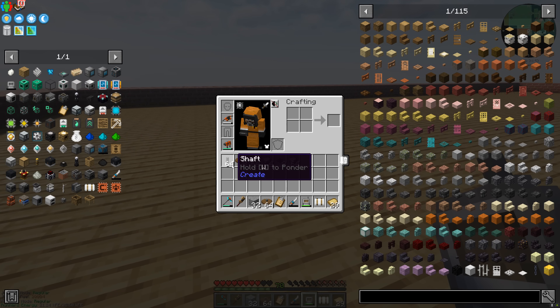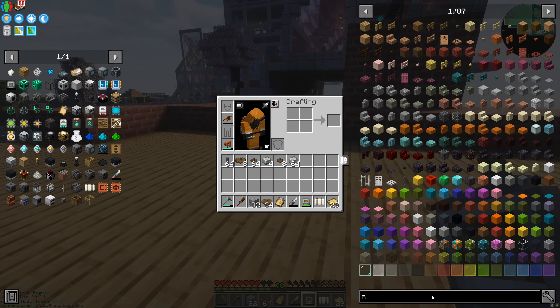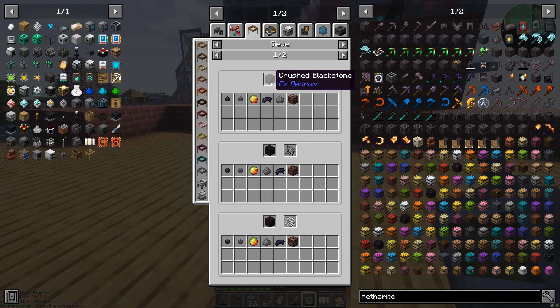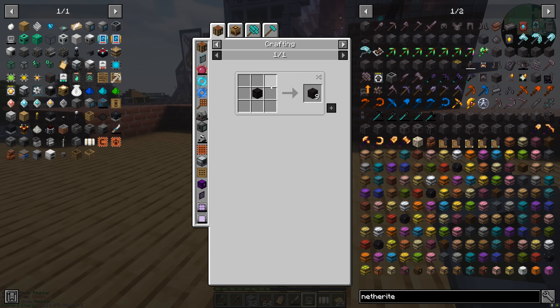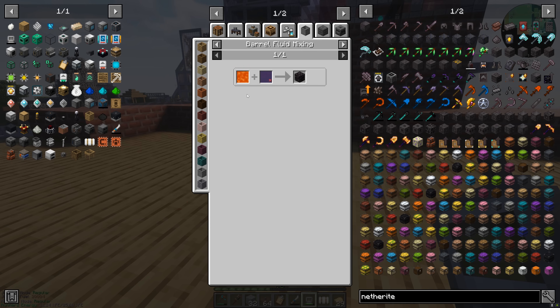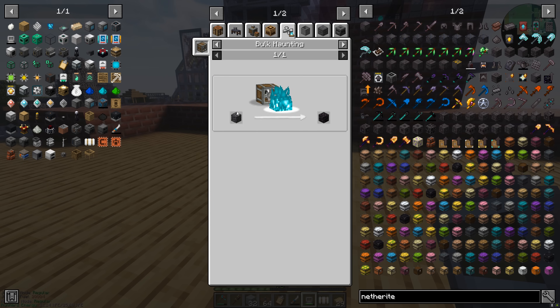We have the basic building blocks for power throughout our system - basically use shafts and cog wheels to move rotational force. Now let's examine netherite and work out how we can get there. Ancient debris is sieved from blackstone, so if we can get our hands on blackstone it's very simple to get ancient debris. But the problem is getting blackstone - it's pretty tricky. One of the ways we thought about was barrel fluid mixing but it needs lava and witch water. You guys have always said that bulk haunting is a really great way of turning things into other cooler things - for example cobblestone becomes blackstone if you blow it through a blue fire.